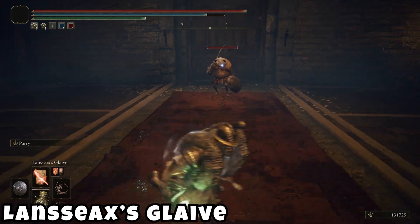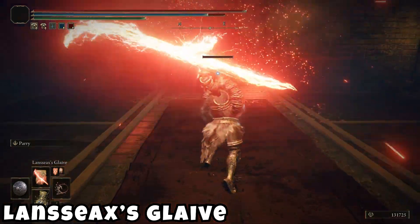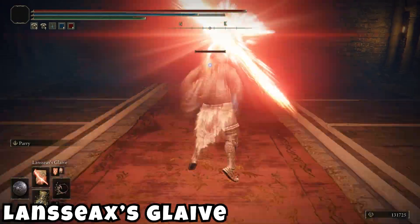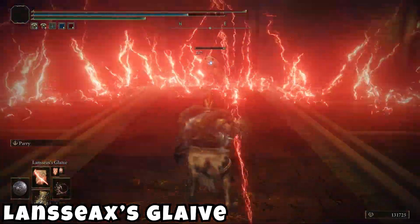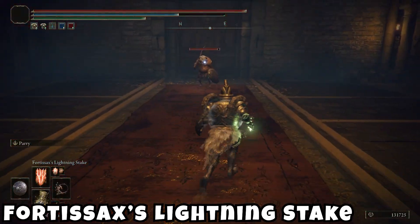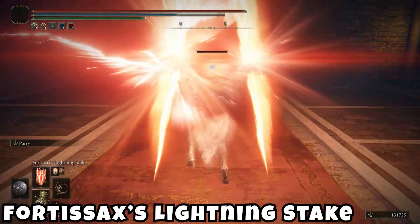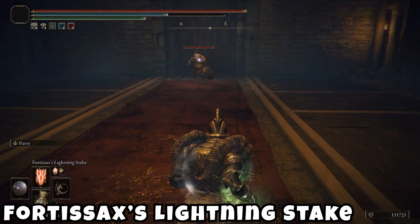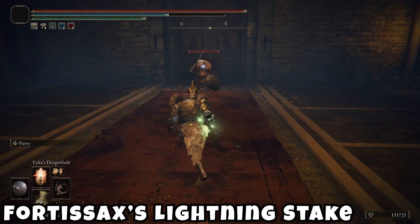Then we have the Glaive — doesn't look like there's anything different with this one, so we can move on. Then we have Fortisaxe's Lightning Stake, which also seems very normal.